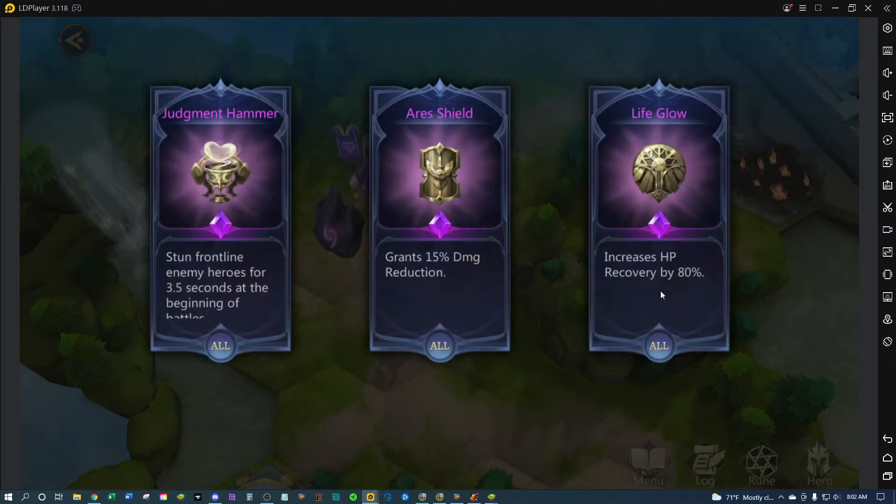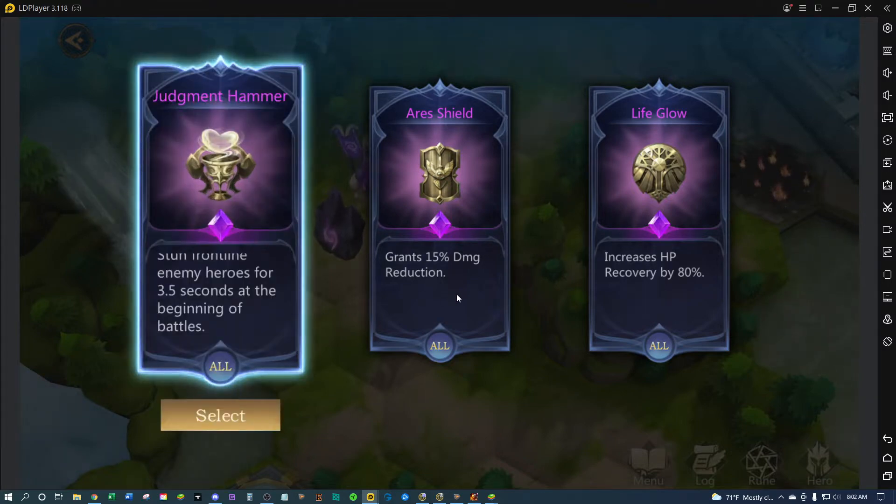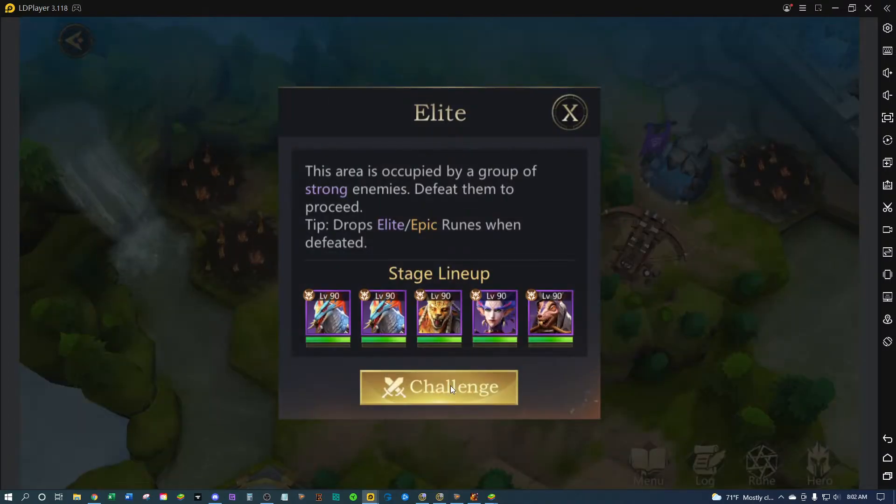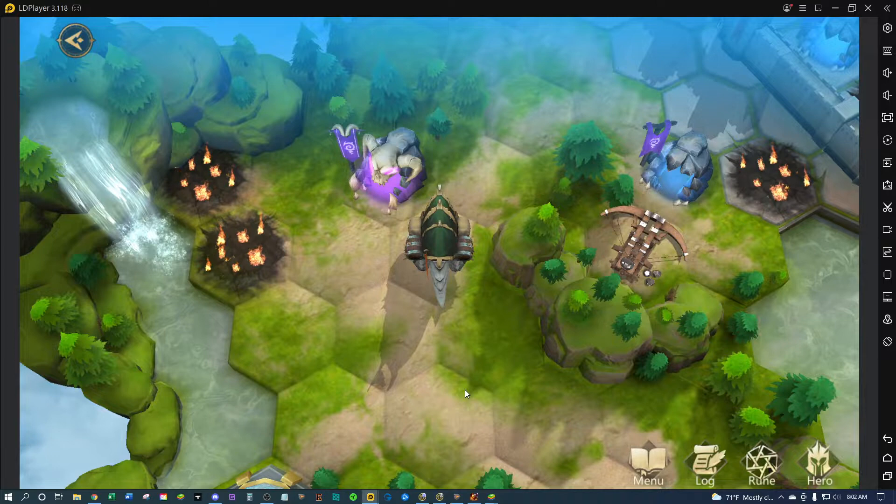I don't know what it means by HP recovery. The stun one is kind of cool, but that damage reduction is always very useful — just straight damage reduction — so I went with that one.